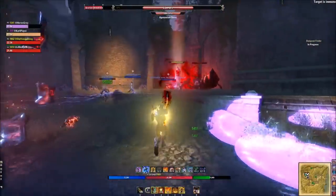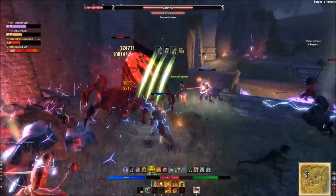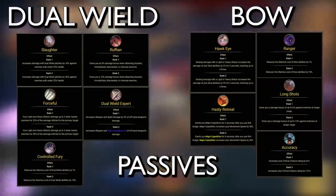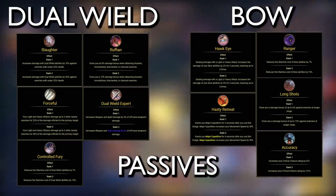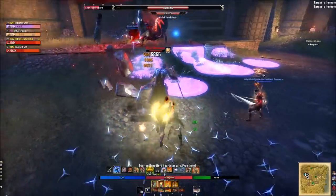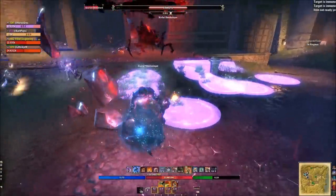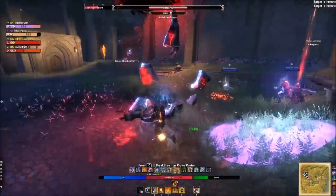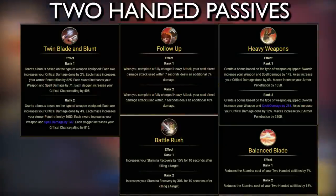Let's talk about weapon choices and why I'm going with what I'm going with, so you can use this as a template to make your own informed decision. There are top-tier builds that rock a back bar of dual wield, two-handed, and bow. Do not feel that you must play this build a specific way, because you can do a lot of great single target and AoE damage regardless of your weapon choice.